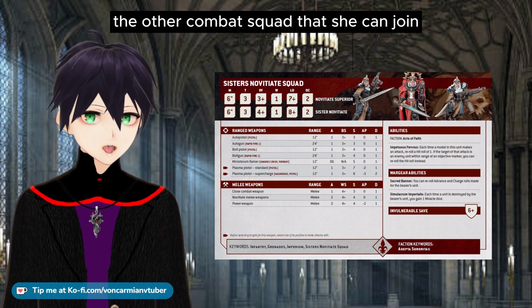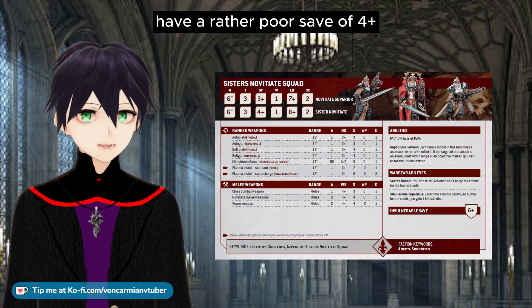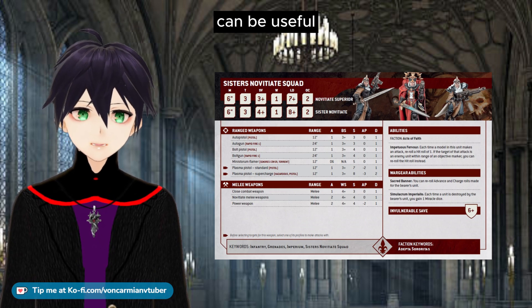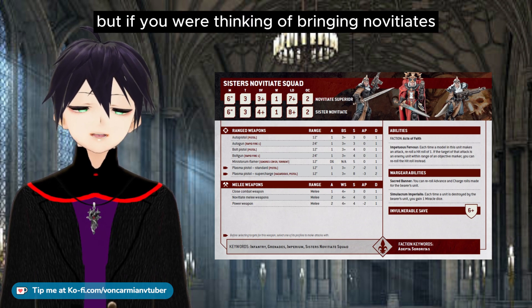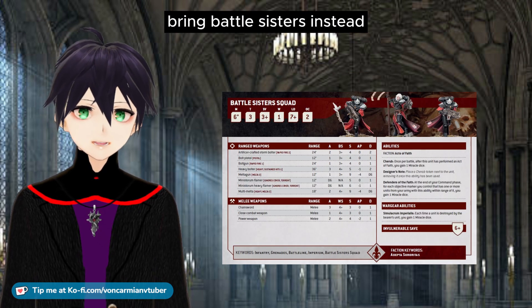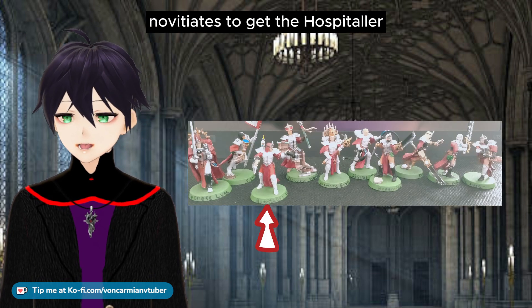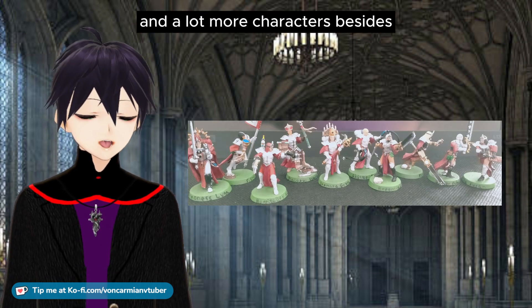The last squad she can join is a group of Battlesister Novitiates — the other combat squad she can join. The Novitiates have a rather poor save of 4+, so the 5+ Feel No Pain can be useful. But if you were thinking of bringing Novitiates, bring Battlesisters instead. If anything, you should buy one box of Battlesister Novitiates just to get the Hospitaller, and a lot more characters besides.